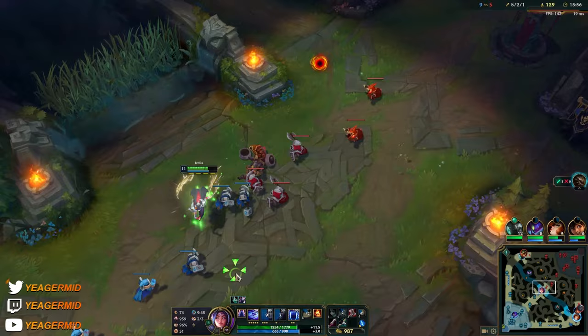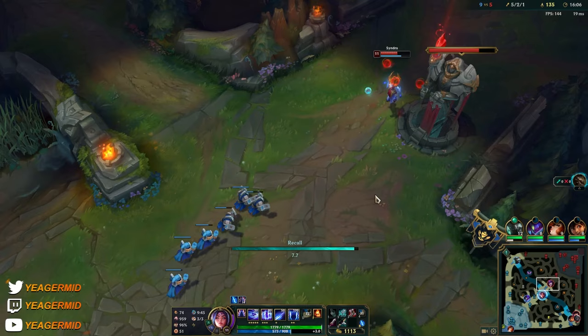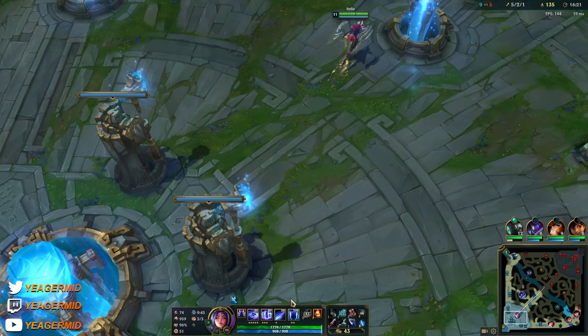Her E is down. She also does not have flash up, but I don't think she'll reset. She probably stays when I'm pushing like this. We can get another component. As I said, these items are so good on Irelia mainly because she's auto-attack reliant.